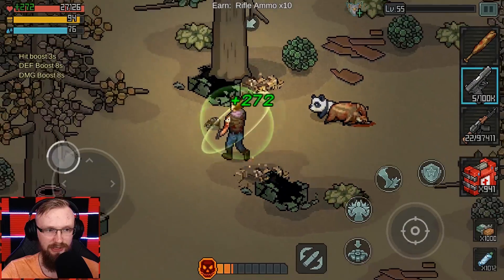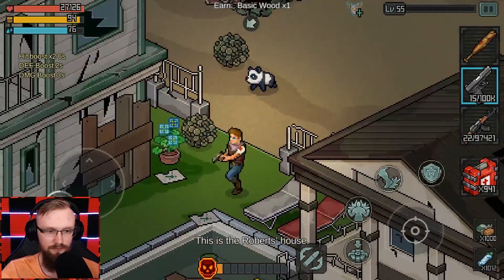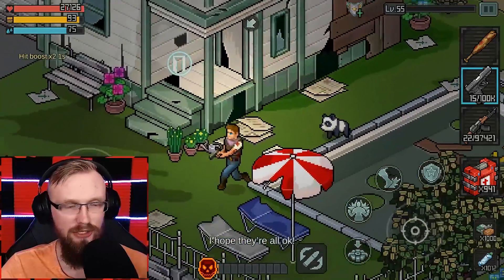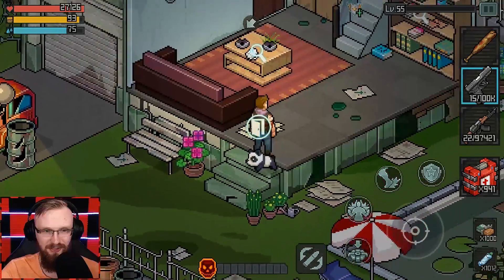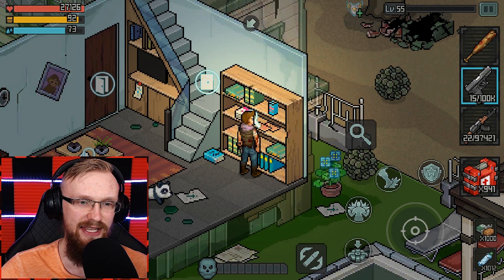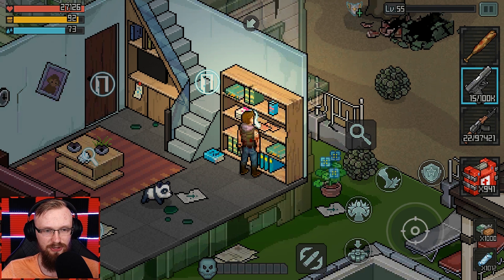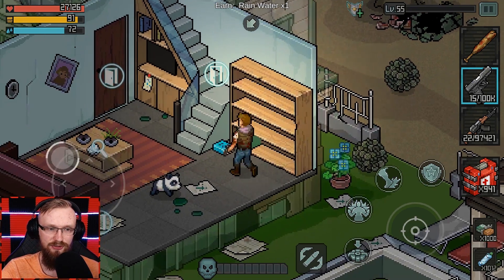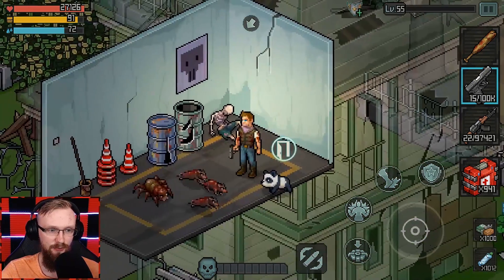I'm just going to destroy these boxes super quickly to replenish my ammunition. When we are inside houses, or even sometimes with cars - when you come close to a car there's going to be a magnifying glass. Click on that magnifying glass and you're just going to get resources - that's how you loot stuff.